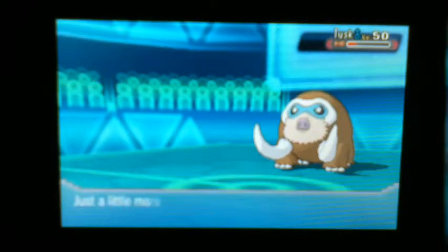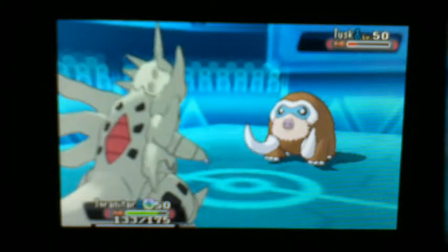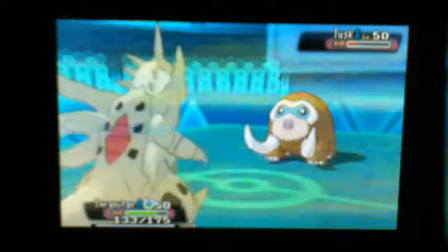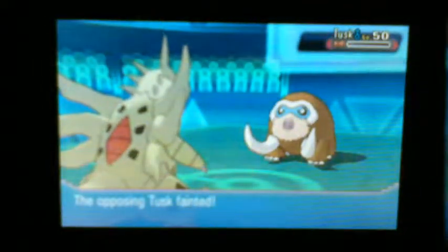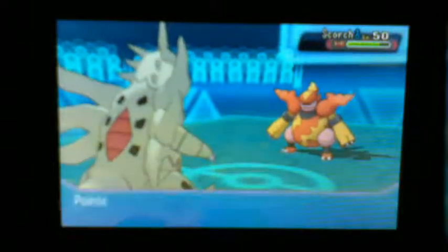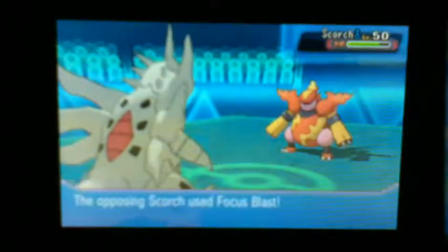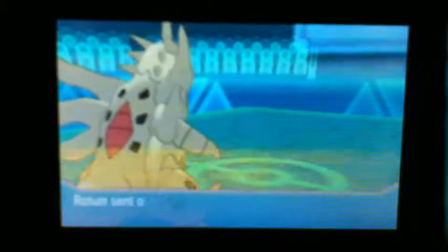He still has a Mamoswine, but I'm going to go to my Tyranitar. I know I can take any hit he goes for, and I know I'm also faster, so I'm going to go for the Iron Head and take him out. Now he's going to go to his Magmortar. I wasn't sure if I was going to outspeed, but he does outspeed me. Luckily he misses the Focus Blast and I'm able to take him out with the Earthquake.